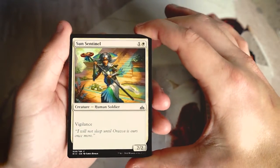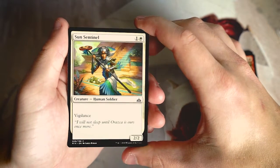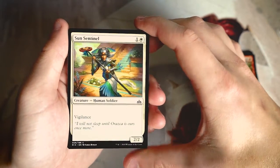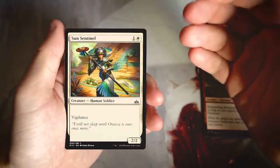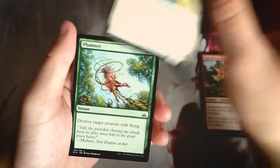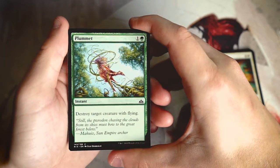Sun Sentinel is a 2/2 for one and a white with vigilance — a very on-par creature, pretty solid. I don't mind this in a white Boros aggro-style deck. It's perfectly fine, though not necessarily first-pickable.